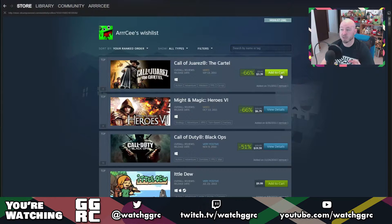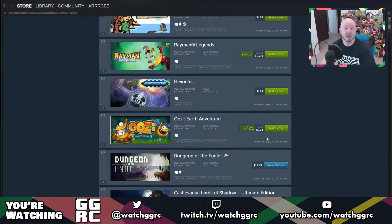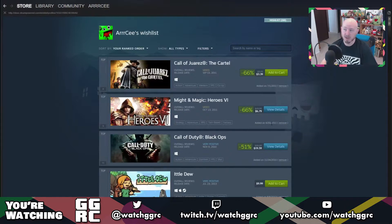You can also see when games are on sale. You did see that with the original wishlist, but now it's a little more evident — you can see big green percentage tags that are next to the price, which is kind of nice to let you know when things are actually on sale. So they've prettied it up a bit.